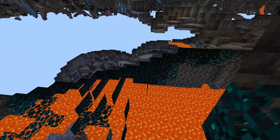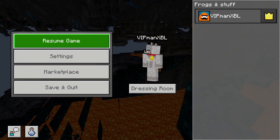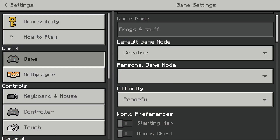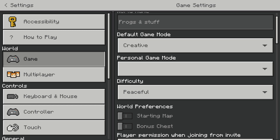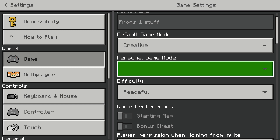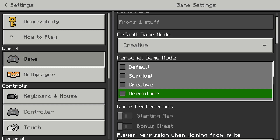You can't type slash Game Mode Spectator, and you also can't find it in the settings. If you go to settings and then your game modes, you're unable to find it there. This does suggest it could just be a bug and might be patched, or it could be an early version that will be fully released.